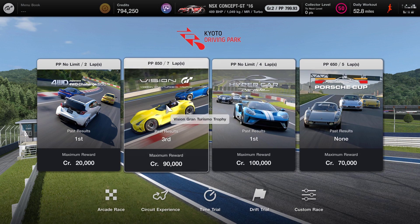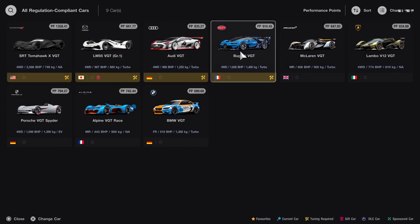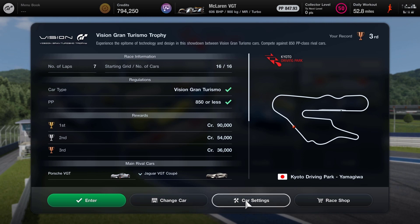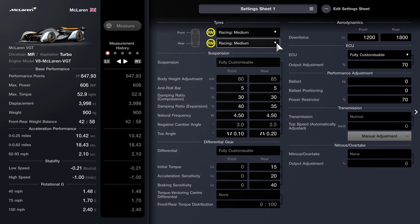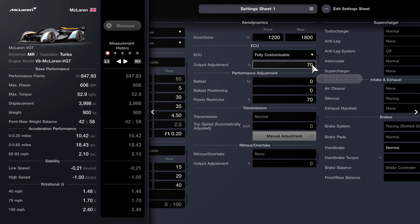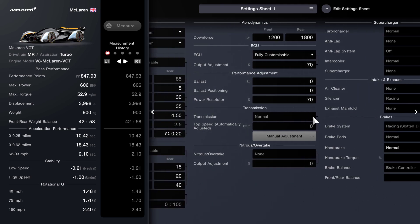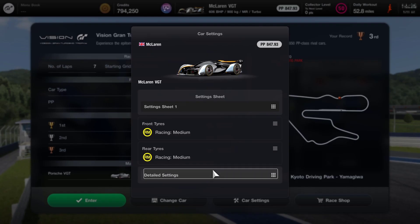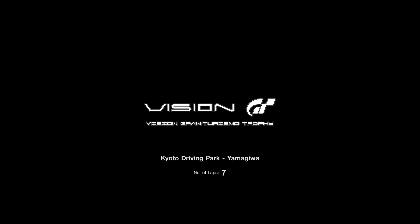Those were pretty wet races and we needed some strategy involved. Hopefully this Vision GT race is going to be a little bit drier and more straightforward. We're going to pick the McLaren VGT with medium racing tyres. You can see the suspension and differential settings, with an output adjustment of 70, ballast zero, and a power restrictor of 70 just to bring the performance points down to 850. This is a PP limited race, so that was the reason for the 850.